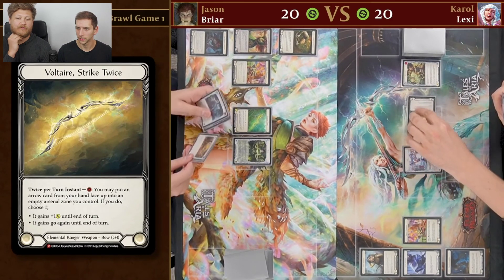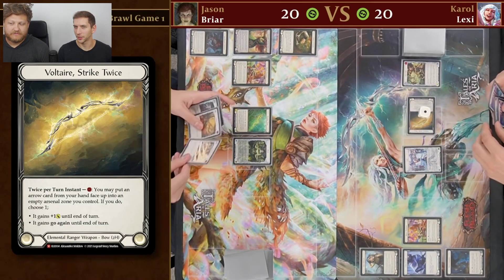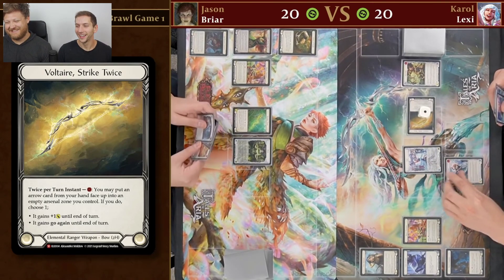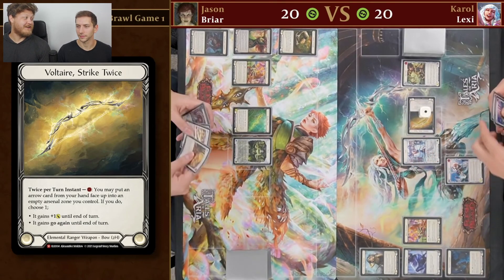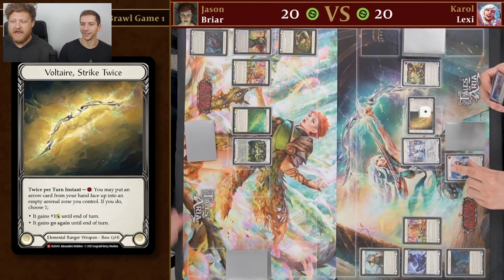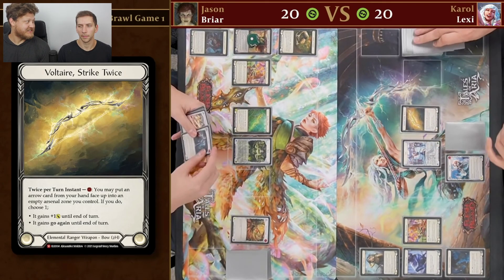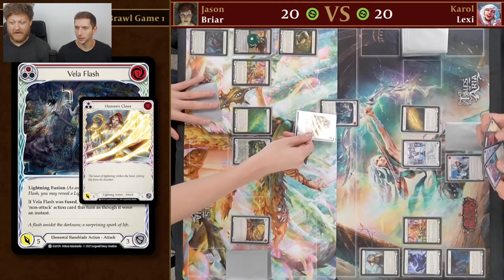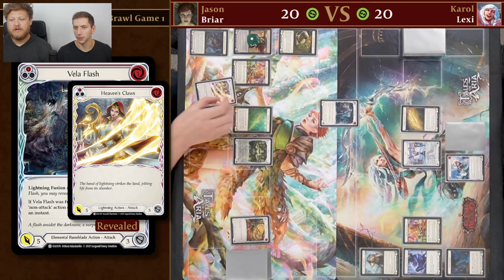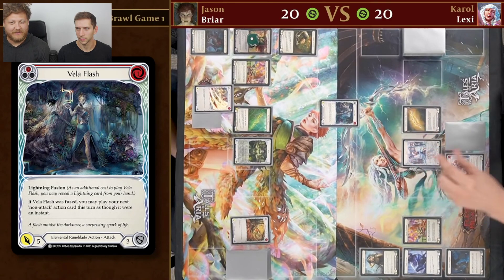Going into the first turn, Lexi is going first with that high roll of 12. She opted to go first without any reliable six-card arsenal — maybe try to push through 20 and threaten lethal in one turn. Three of a kind! Snapshot start — just gonna end it here. She keeps — that's a red Electrify — holds onto the red Electrify to fuse the Snapshot next turn. We are seeing some lightning here.